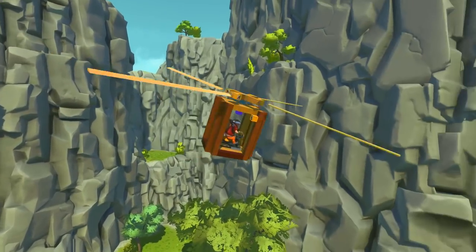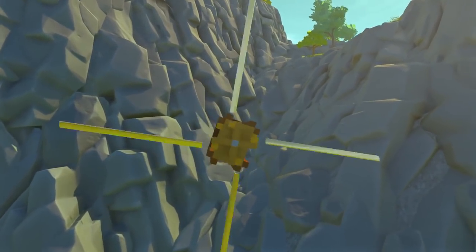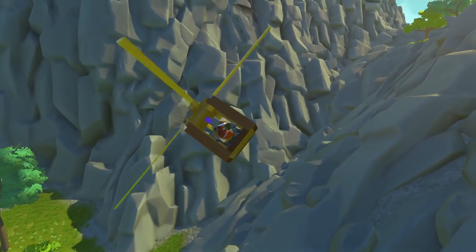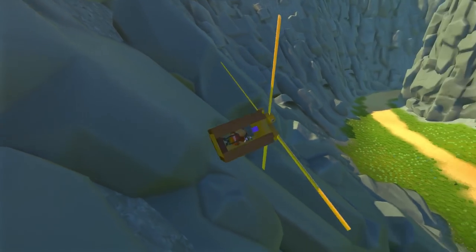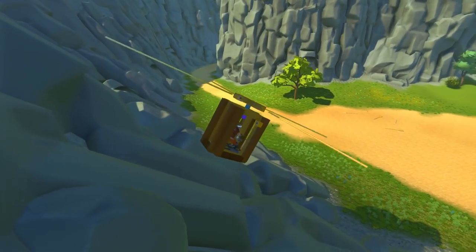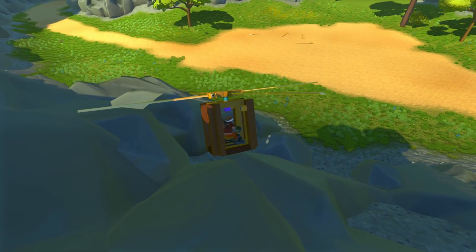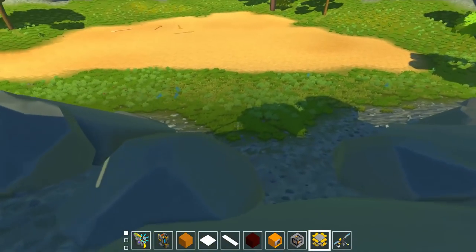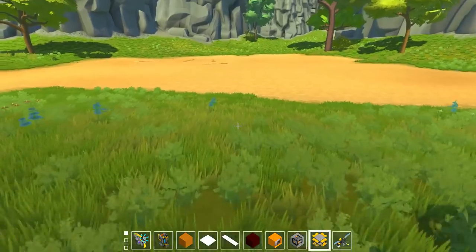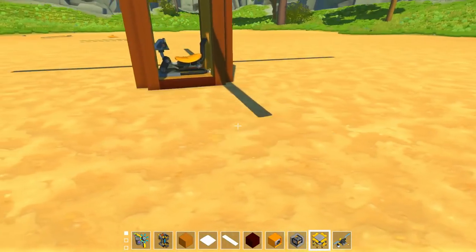I did add some forward thrusters here to actually go forward a little bit, but as you can see, that is not a very good idea. There's clearly a lot of missing parts and pieces in this. This thing is not flying very good right now — it's clearly lacking a lot of design. But if you guys do want to see me try and make a very realistic helicopter using this absolutely amazing mod, then please just let me know down in the comments.